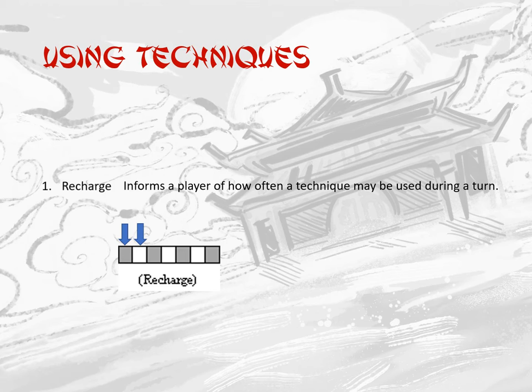Another way to understand this gauge is through a ratio. This gauge would indicate a ratio of 1 to 1, meaning that for every melee the technique is used, the player must wait one following melee before it is able to be used again.